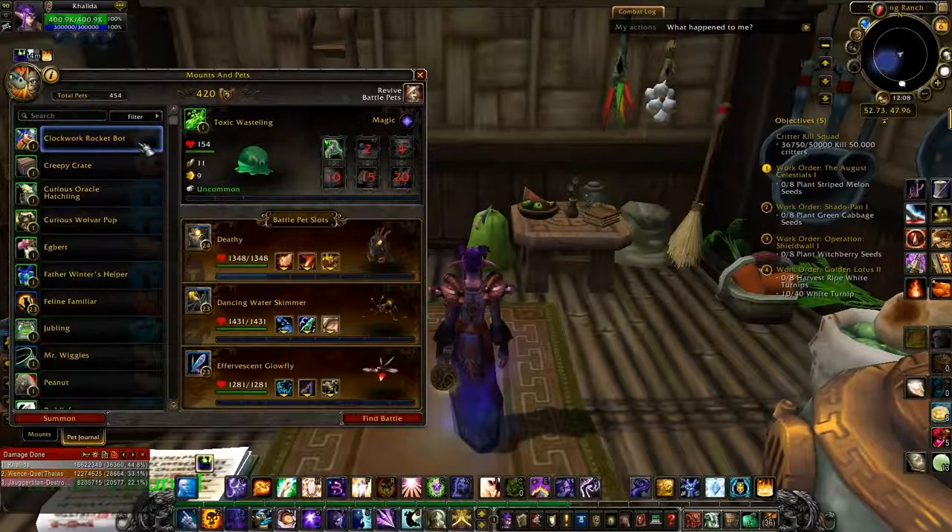First one is the Clockwork Rocket Bot, and this one you get in Winter's Veil from the Stolen Present. That one is the quest where you have to go and kill the big guy, and then there's a whole bunch of presents in and around the cave. This one has a chance to drop, and Lumpy, which is coming up later, also has a chance to drop.